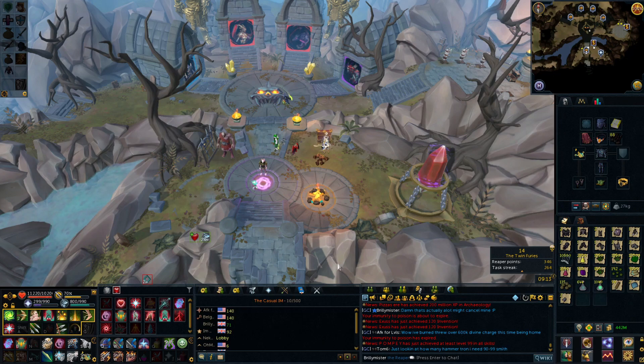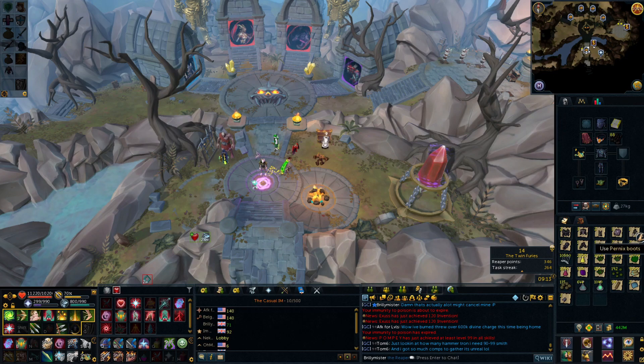Looking into the inventory now for the actual loot — we got a lot. We got two Torva platebodies, one Virtus mask, three Virtus tops, a Virtus book, Pernix boots, two Virtus gloves, two Torva helms, one Torva gloves, one Virtus boots, and two Torva plate legs. Even though I don't think we've averaged out as particularly lucky with the total number of drops, I'd say we've been relatively lucky with how much Torva we got compared to everything else.